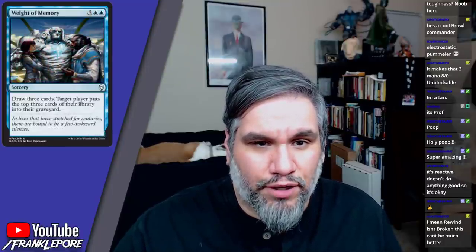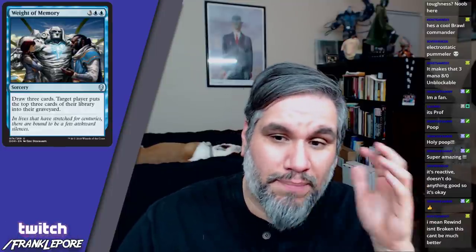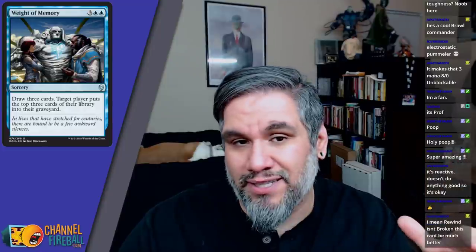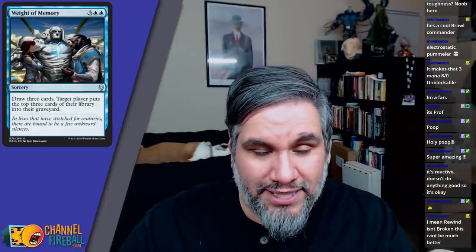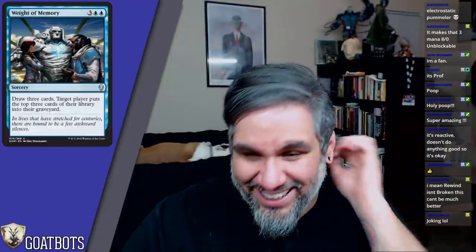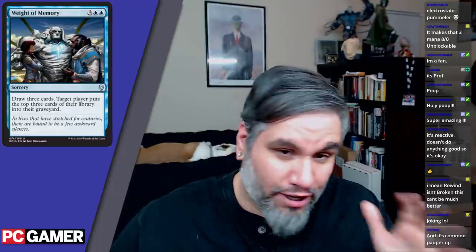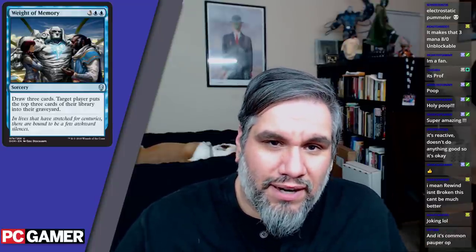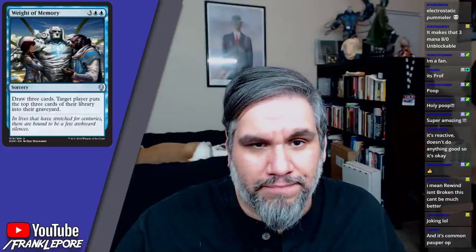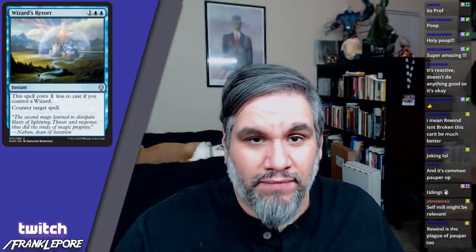Weight of Memory is five mana for a sorcery — draw three cards, target player mills the top three cards of their library. Tidings is just a better card. I don't care about milling my opponent for three. I'd rather have Jace's Ingenuity at instant speed or Tidings for one extra card. I'd still rather play Glimmer of Genius over this. In limited you'll play it in your mill deck or any blue deck. There will be better card draw options.